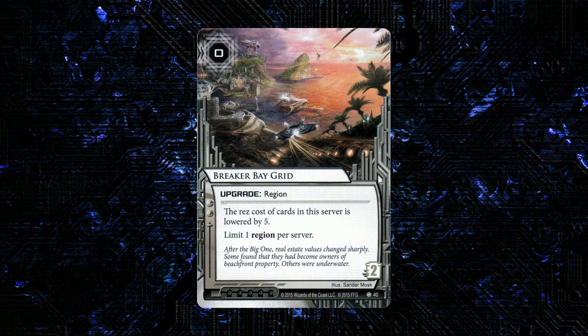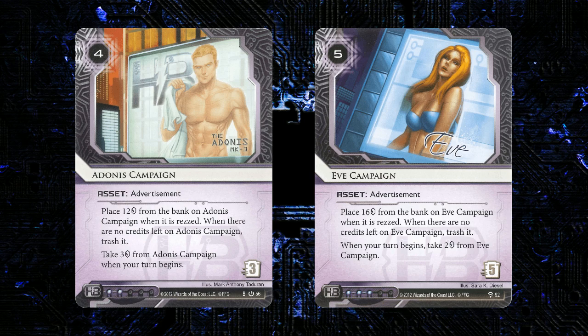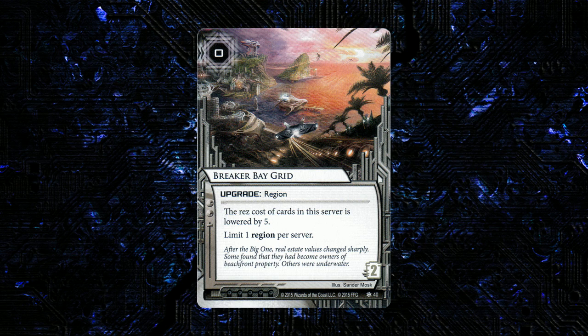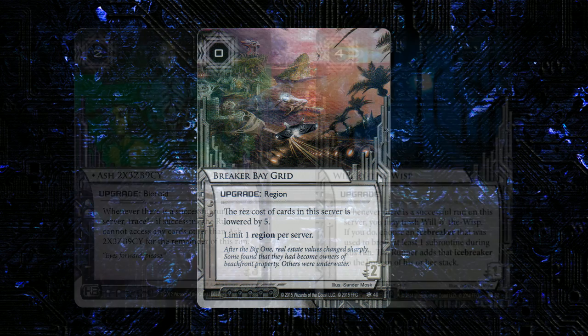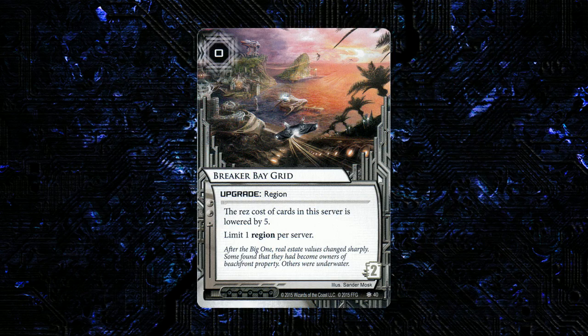That said, this card is still pretty good. You're going to be able to res things like Adonis Campaign, Eve, and a variety of other economy assets for free — that seems really strong. Another limiting thing is that it's a region, so you're not going to be able to combine it with San San City Grid or other region upgrades. But this does seem really good — you're going to be able to res those Adonises and Eves, and defensive upgrades like Ash. This makes a card like Will-o'-the-Wisp look a lot stronger. I like this — it's a nice new region option and a cool card all around.